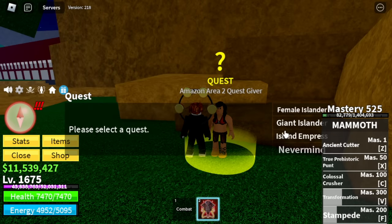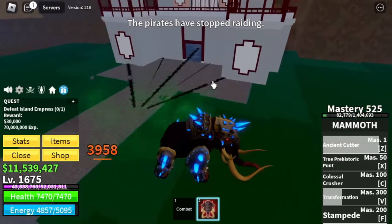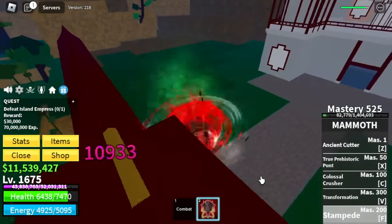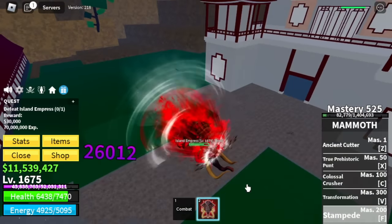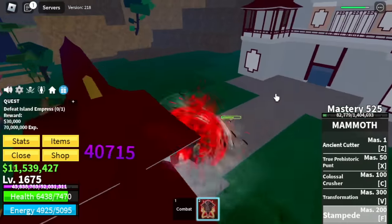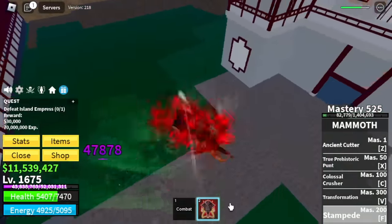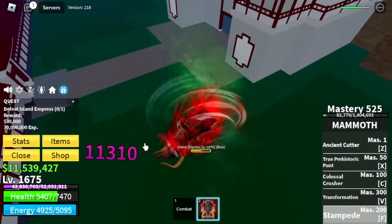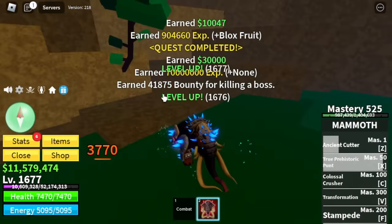Next up: Hydra Island. Our target here is the Island Empress only. I told you — if you can master the F skill, that would be really great. At this point I haven't mastered it yet, so she will be hitting me. But check the damage: 30K, 40K, 45K, 47K — 47,000 on just one skill, and then you can hit her again. Make sure to master this Stampede to have more fun with this fruit.